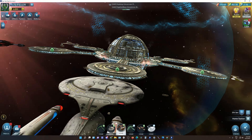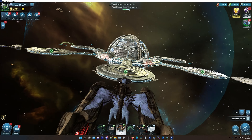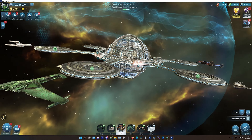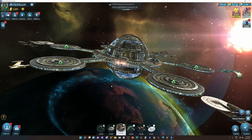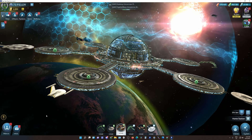Enterprise D looks great in dock like that. And then you get to those babies — he looks like a baby now.